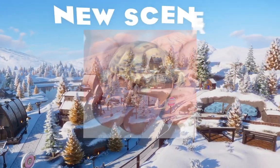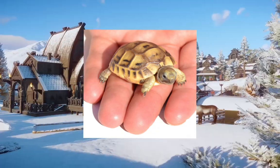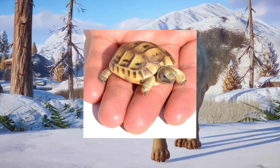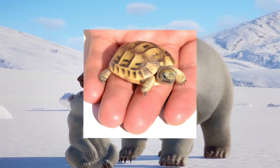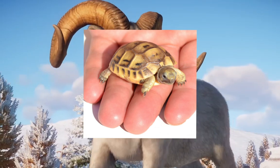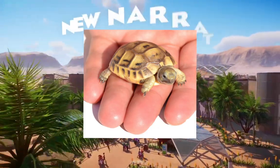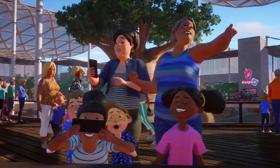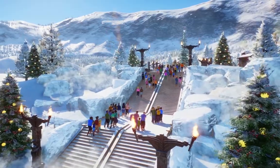Last but not least for the exhibit animal, I'd choose the Greek tortoise. We haven't had a single small tortoise species in the game yet, and I feel these guys would be great in exhibit boxes — set up like the dung beetle, trotting around their exhibit. They're a lot smaller than green iguanas and Antillean iguanas, so they'd fit the bill perfectly.